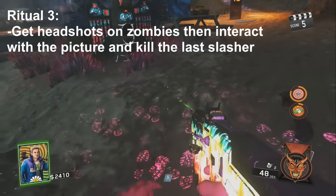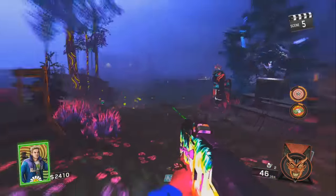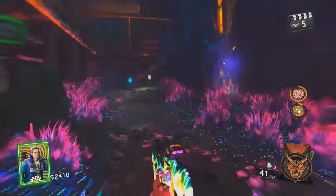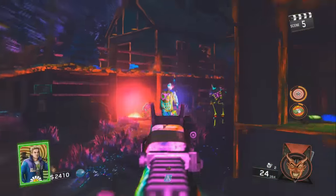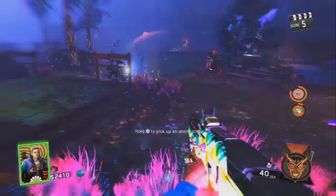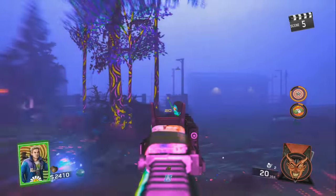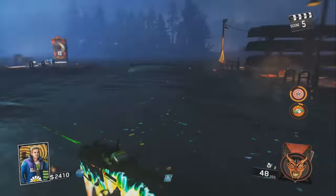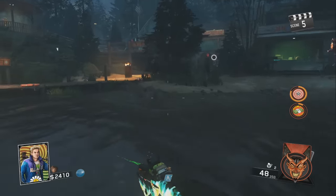For this ritual you need to get headshots on zombies before you can interact with the picture, and then fight the final slasher. Be careful when fighting this third one because each time you fight him he upgrades with a new attack. The second time he can shoot saw blades at you, and the third time he throws grenades — those grenades will instant down you if they explode next to you, so make sure you get away from those. Interact with the picture to spawn the slasher just like the other two. The frog charm is really helpful for this part because it lets you run through the water at full speed, giving much more room to fight this last slasher.